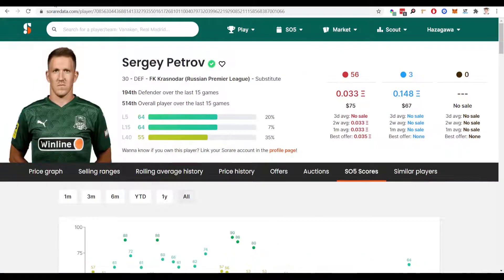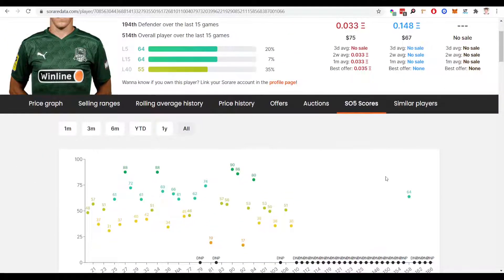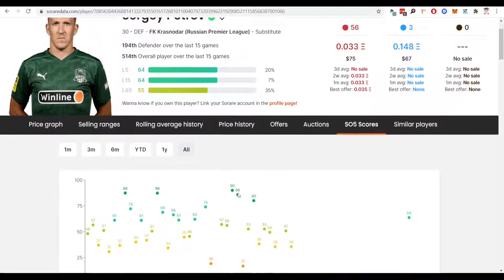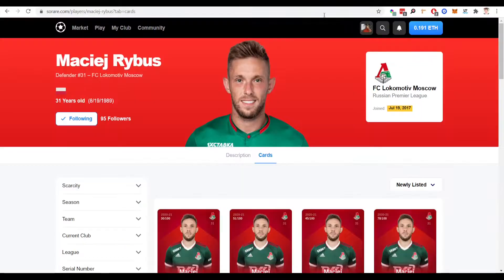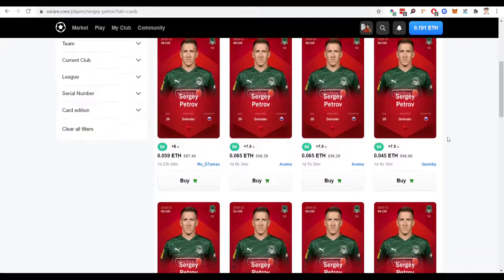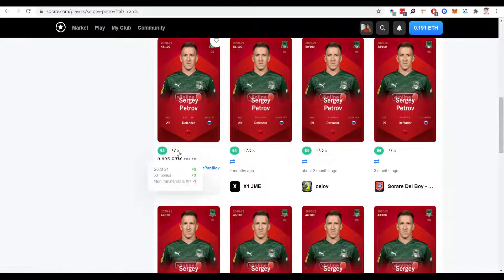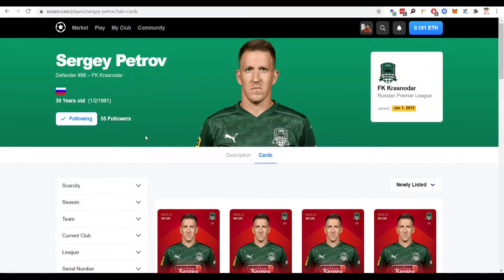The next player on the list is Sergei Petrov — plays for Krasnodar in the Russian league, 30 years old. He's an attacking fullback. He was out injured for quite a number of months as you can see here, but he did come back at the end of last season, so I think he is fully fit now and expected to get a lot more minutes this upcoming season. As you can see when he was playing he has some brilliant scores on So Rare. Price-wise, it's very cheap — £60 here, so you could get him for a £50 bid maybe. There was one here for £50 so you could even get him for a £40 bid potentially. Absolutely fantastic for a great attacking player in your Challenger Europe lineups.